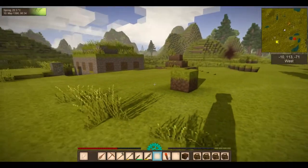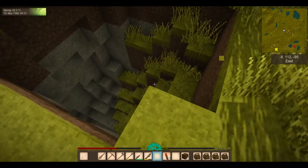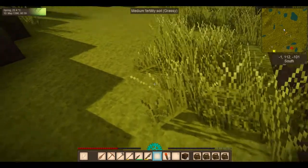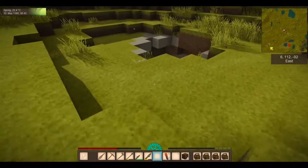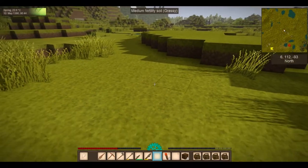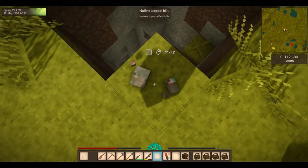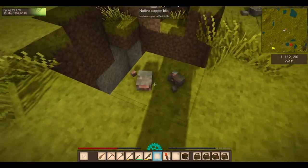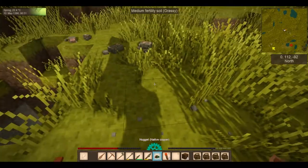I may end up going ahead and staying right here since it's cleared. I may have passed that. I may have a hard time finding it because I took the nuggets and I didn't — it's down in the cave also. So let's go ahead and grab what's on top.